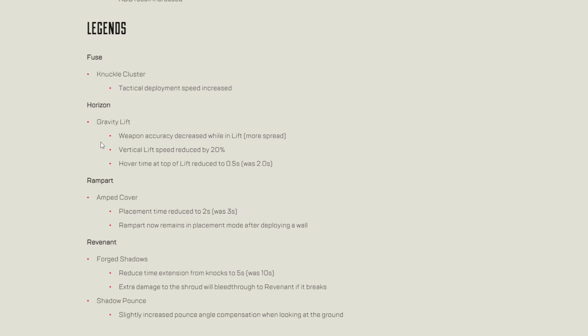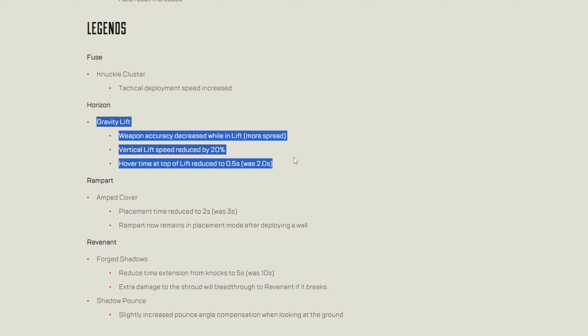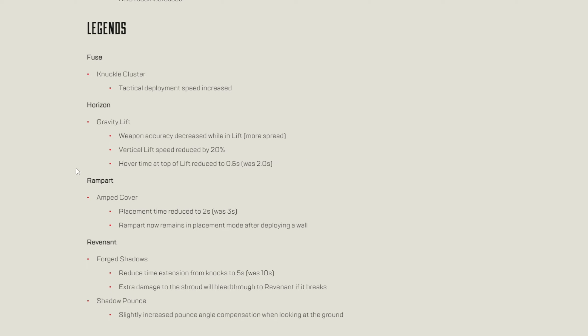Moving on to Horizon — Gravity Lift: weapon accuracy decreased while in lift. Is this the nerf that everyone was waiting for for Horizon? Vertical lift speed reduced by 20%, hover time at the top of lift reduced to 0.5 seconds, was 2 seconds. Wow, that is quite a hefty nerf. We'll have to see how that plays; I'm not a Horizon main, so we'll just have to see what people say about it.